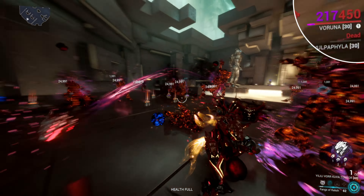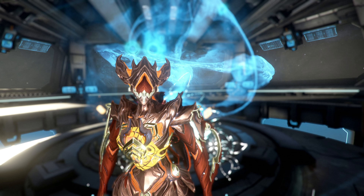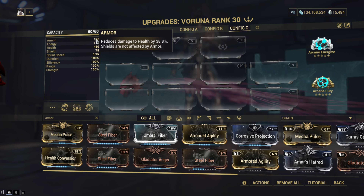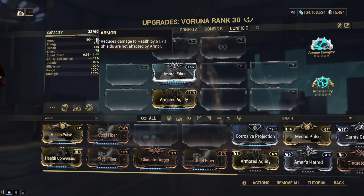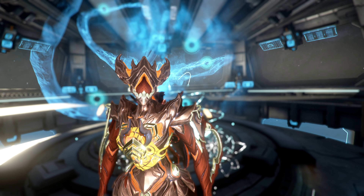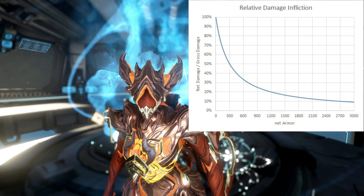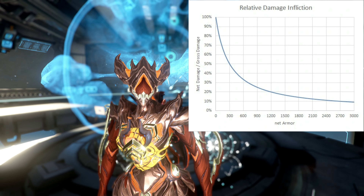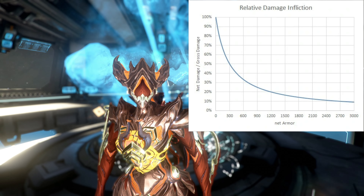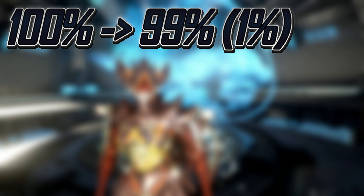This is actually a viable strategy for certain frames making use of refreshing their shields over and over again. Shields are represented as a blue bar on enemies. Then we have that thing we always strip — we are of course talking about armor. Armor is a weak but very accessible form of damage reduction. It applies to your health but not your shields, which normally causes your shields to be rather brittle in comparison. I've heard that armor has diminishing returns, but that's actually not true. Sure, your first 300 armor grants 50% damage reduction, while your first 600 armor only grants 66%, and so on with a diminished return.